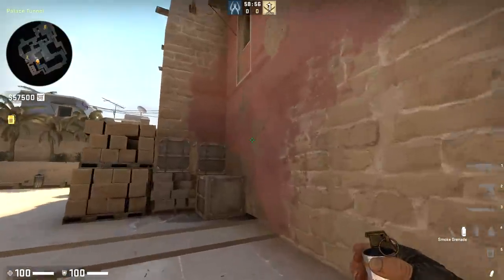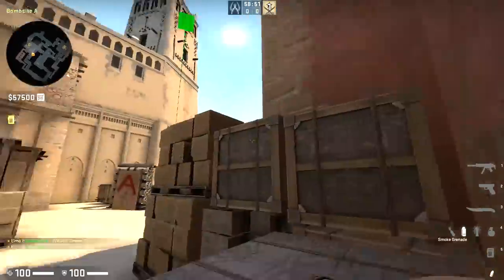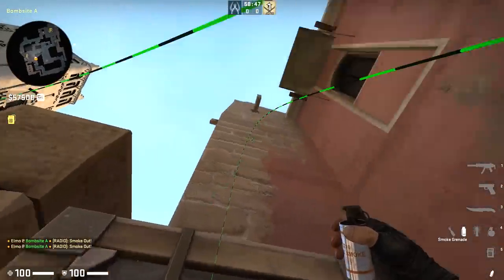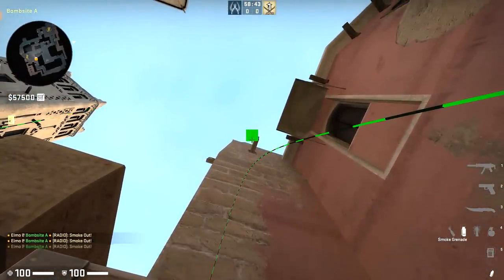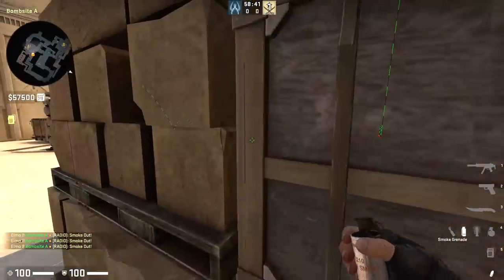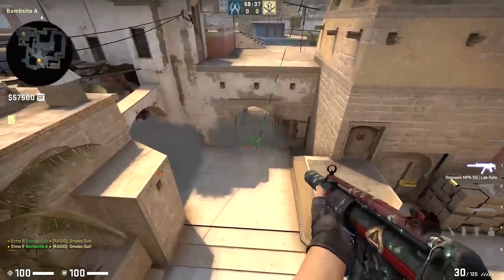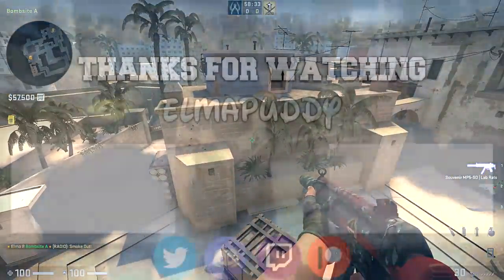Mirage is notoriously hard to find something new about. Most of you probably know the smokes from Tetris — that one for CT and this one for jungle. But one that I think is a little bit newer, which I first saw Vitality use, is finding this corner here, aiming up like so, and simply throwing — that's going to be a great way to throw a full execute from the Tetris area with both CT and jungle smoked off. And that's basically it for the video.